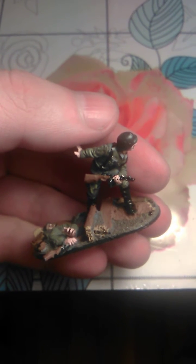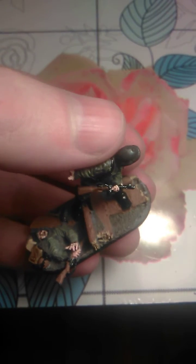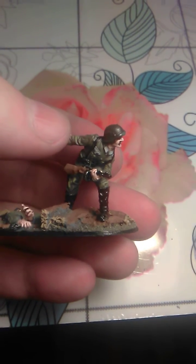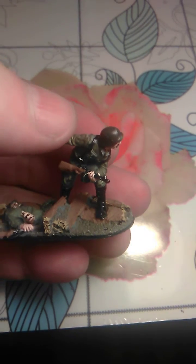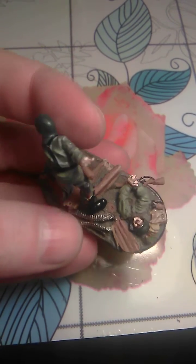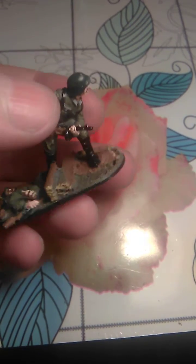Hi guys, today I'm back with another Bolt Action. This guy is from Stoessi Heroes and is called Friedrich Winkler. He was a captain in the battles of Stalingrad — he fought there near a factory, or war ammo, or gun factory.